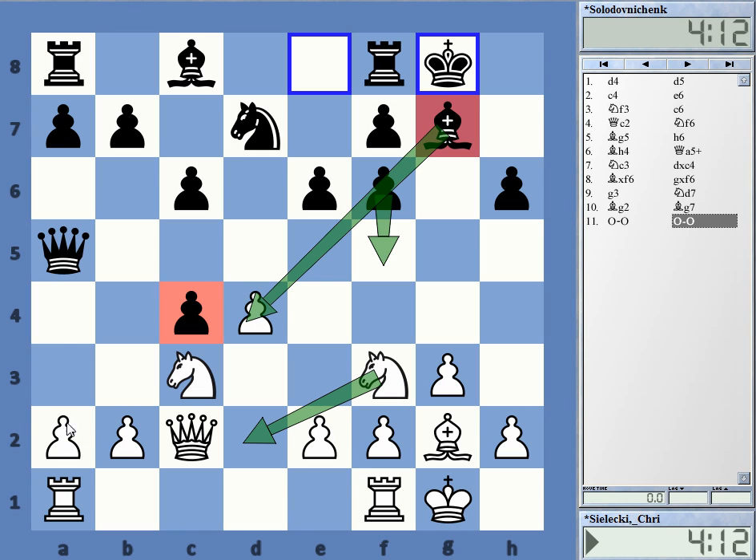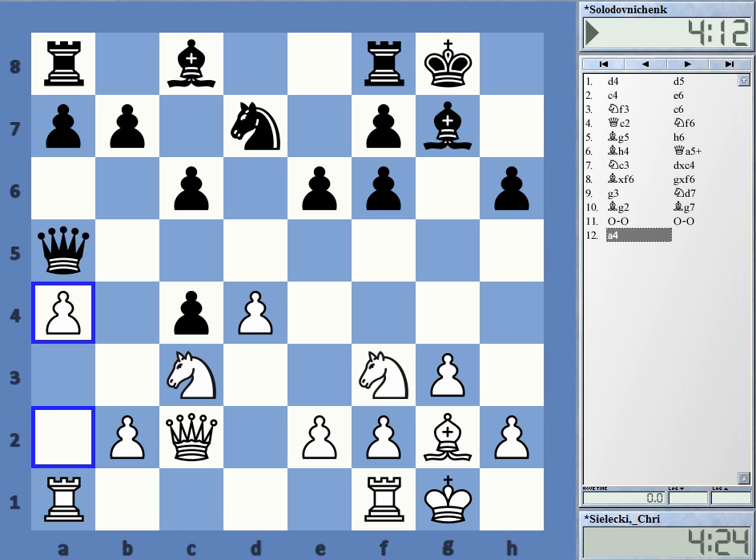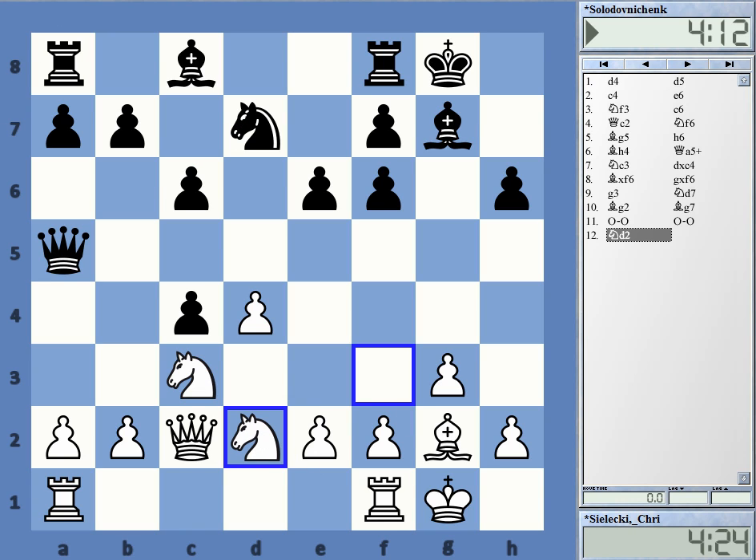The moves I want to play next are Knight d2, a4, and e3 — the question is in what order. I want to get the pawn back or provoke him into further weakening the queenside. I played a4 after about two minutes, deciding I'm not going to work out the best move order right now. The a4 move makes it harder for him to play b5, and very often a4-a5 can win an important tempo on a knight that might appear on b6.